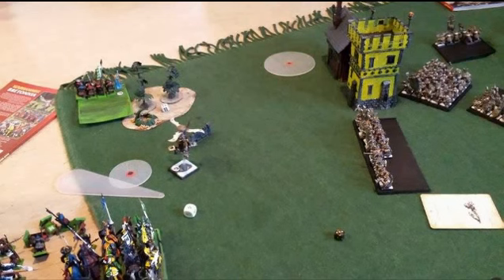Then on his turn he charges with his great weapon warriors and I flee away from them. Then his gyrocopter charges and I flee away again. As luck would have it, it seems like I can rally — but we forgot that when I cast Dwellers Below before, I got a miscast and dimensionally cascaded, killing everyone except for one stupid peasant. So I try to rally on the double one and fail it, and they run off the board.